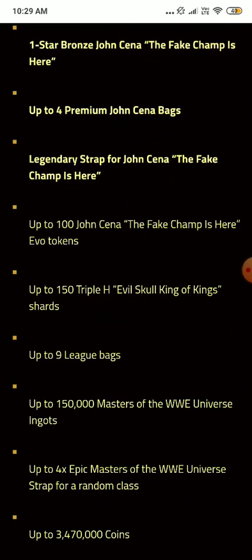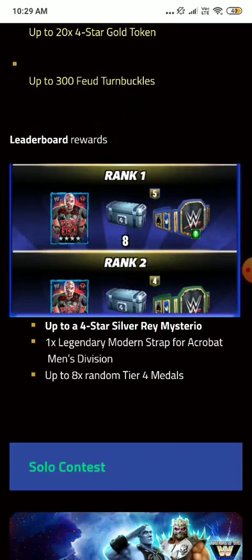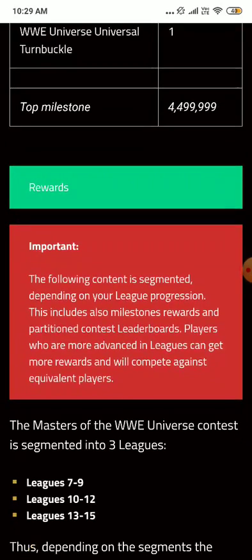You get Monster Bronze John Cena bags, premium John Cena bags, legendary straps — these have been really handy. Up to 150 Triple H charges, up to 9 league packs, up to 150 game match ingots. Regular deleteable rewards are 4-star silver. Solo contest rewards include universal turnbuckles and ingots — one ingot for one point, one universal turnbuckle for one point.